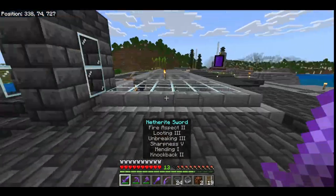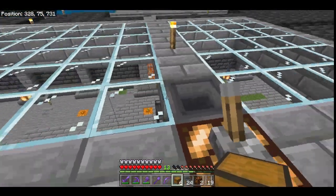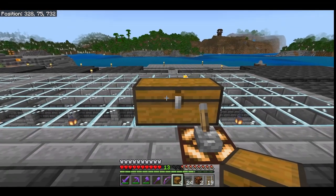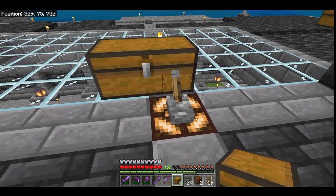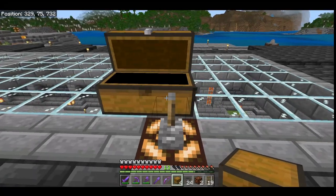Let's get started. First, place down your exit treasure chest. This is where all of the smelted items will end up. I've already connected it to my hopper line and I've placed a redstone lamp here and turned it on with a lever so that items do not go into the hopper line.